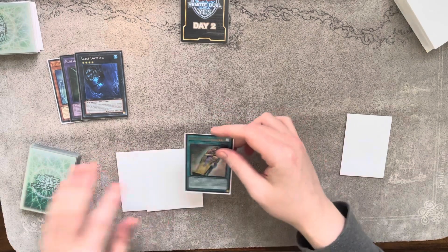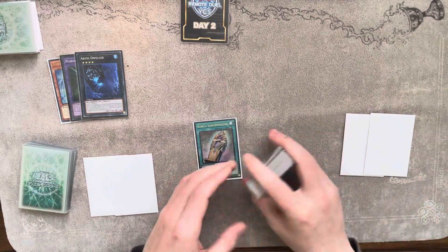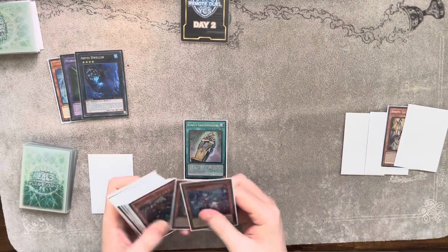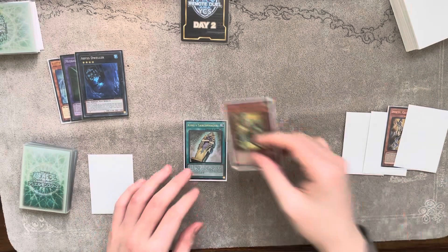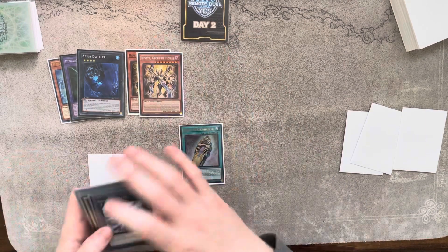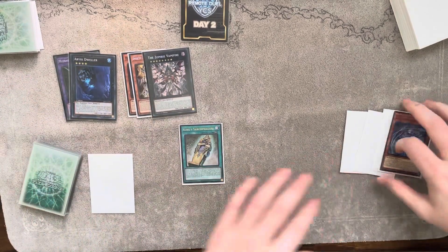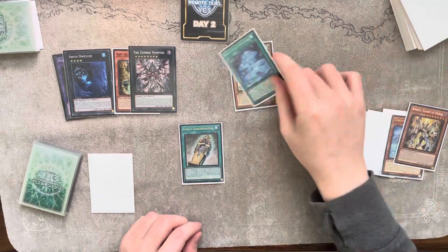Activate King's Sarcophagus, discard to send Imsety back from deck. Then King's Sarcophagus again, discard to send Happy. Bring back Happy, bring back Imsety, and overlay for Zombie Vampire. Then activate Dweller's effect, then Zombie Vampire's effect, and combo from there.